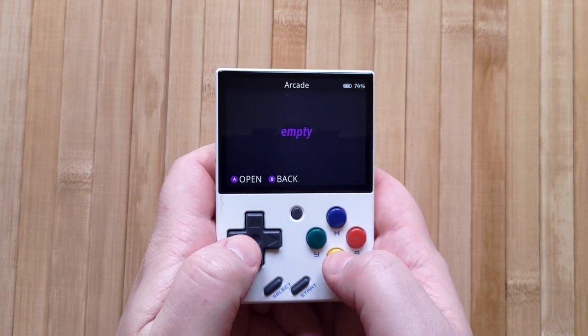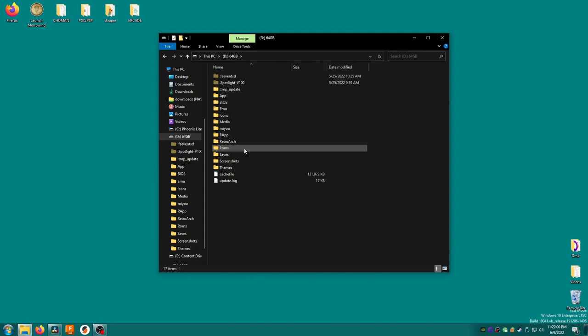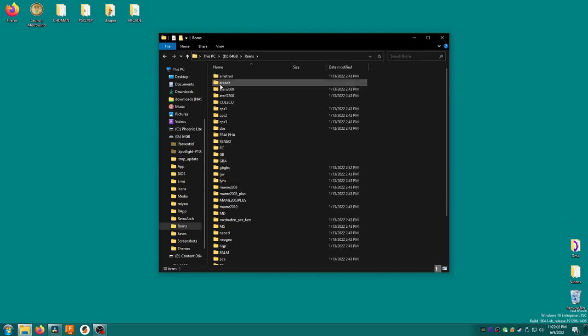The next step is kind of weird, but trust me. Insert your SD card into the PC and open the ROMs folder. You should see a folder named Arcade. In order for your arcade games to show up, you need to rename this folder to ARCADE, but this time all in caps.